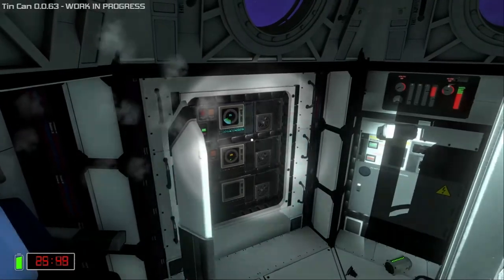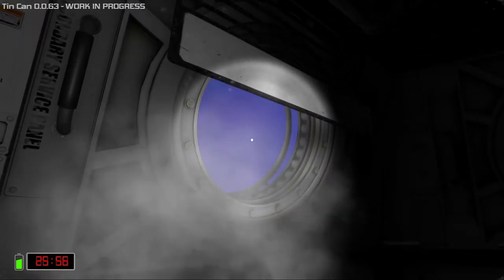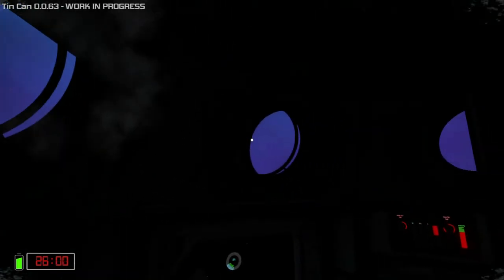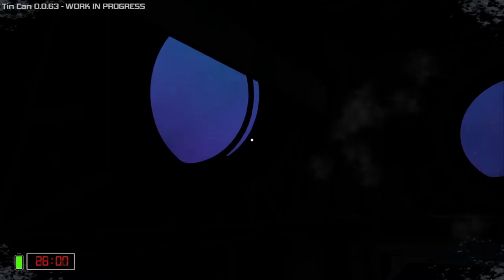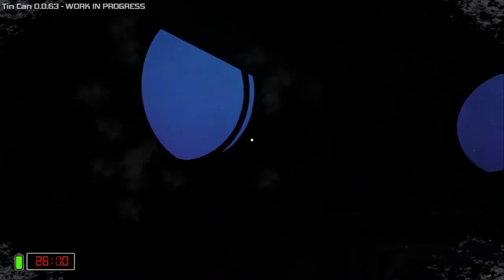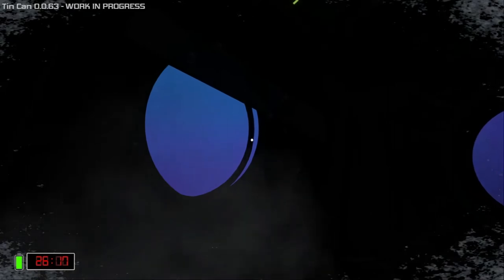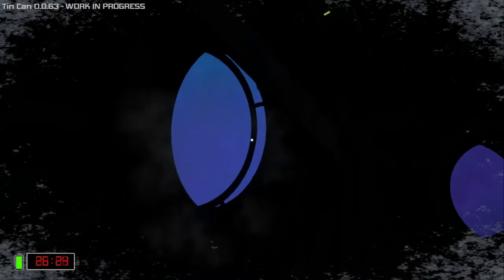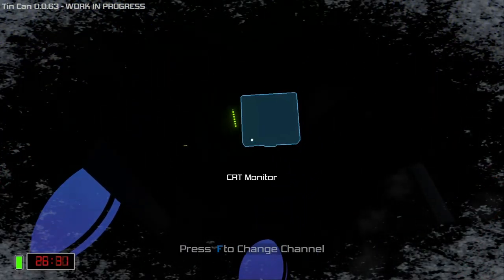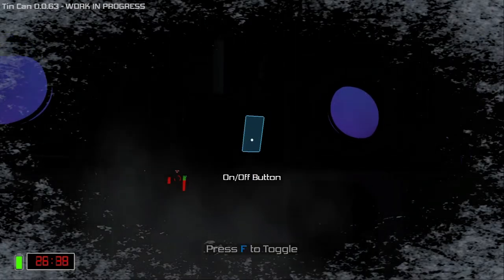We still have our oxygen generator and carbon dioxide scrubber working. First thing I want to do after this is get those batteries recharged. I think we can recharge two of the batteries without running into issues - if you've seen my video about power and battery management you'll know why doing more than two at a time could be a problem. It definitely feels like this is one of the longer electrical events I've seen. Okay, it's done - we'll switch the power back on.